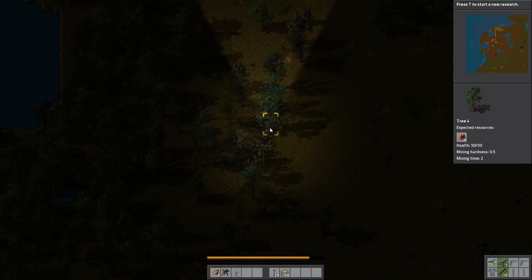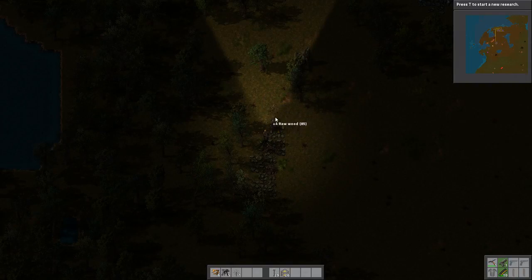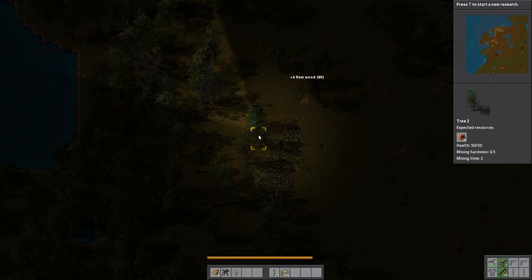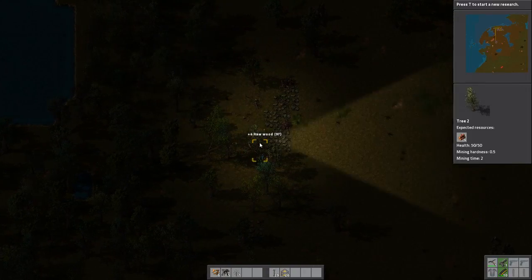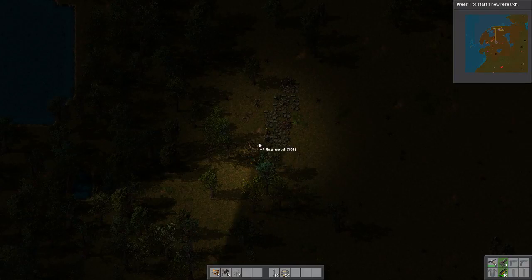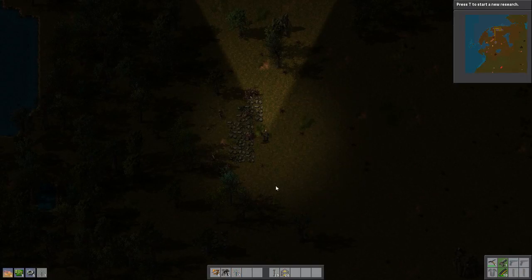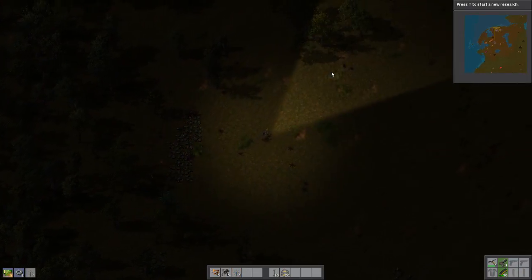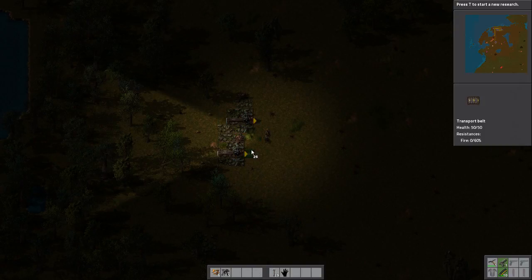There are trees on top of it. So let's clear out this spot. Now I don't want to keep coming back here to get all the stone from the furnaces, so I'm going to set it up that all the stone that I gather here goes up to a special location from where I will mine all the stone. Here and here. There's definitely not a lot of stone here.